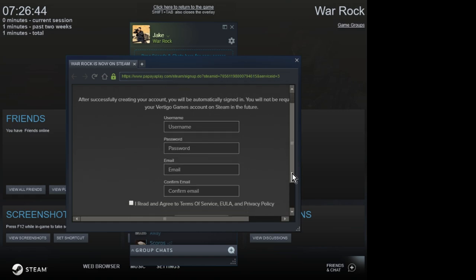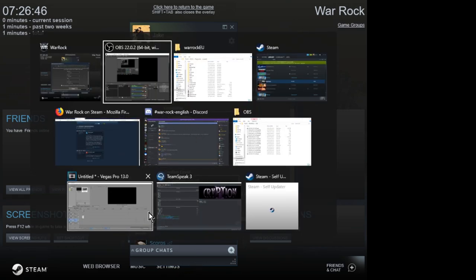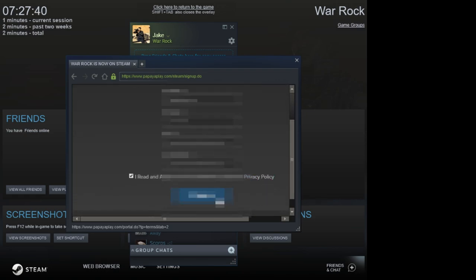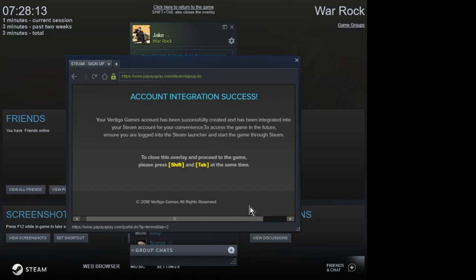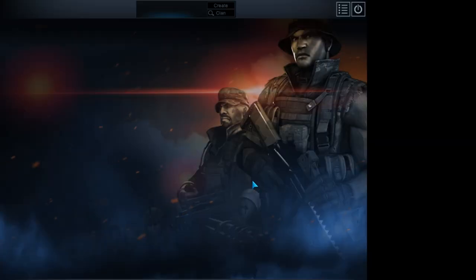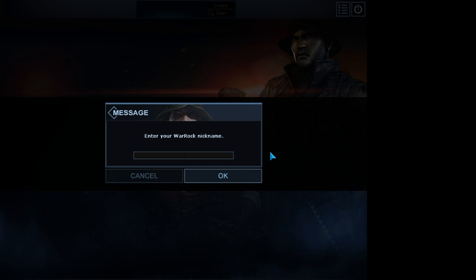So it wants me to create an account. Let's just turn down this music first. Okay, let's register our account. 'Not Exist Steam ID' — interesting. Alright, let's go.